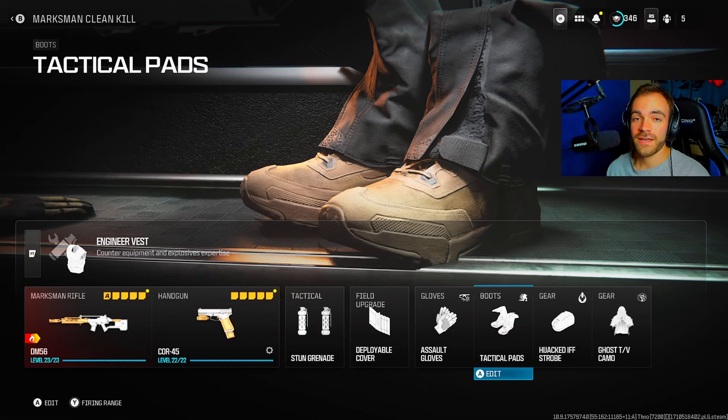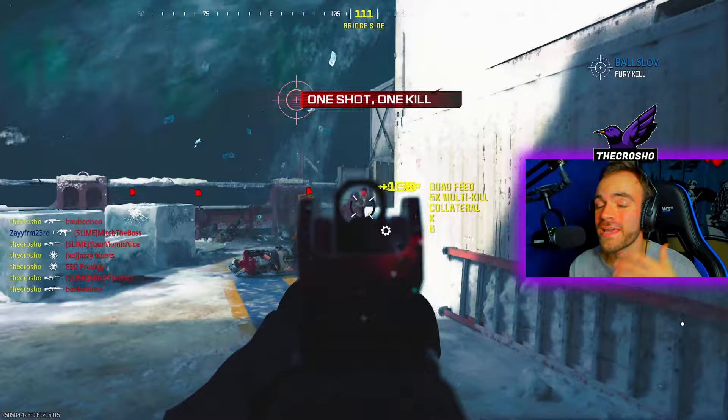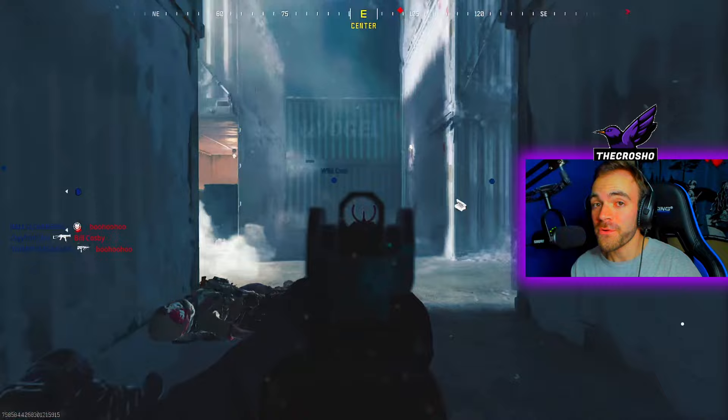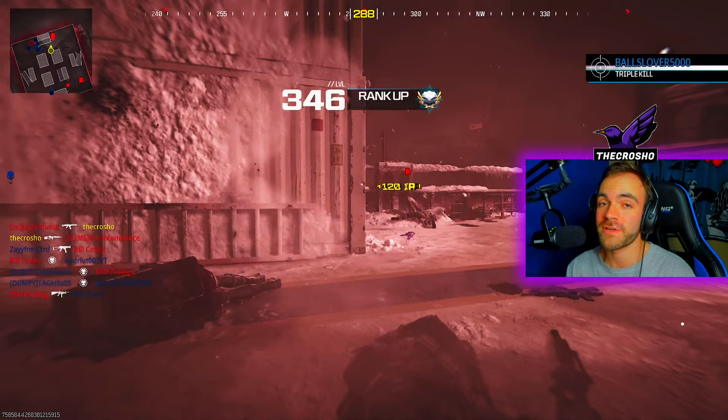Now for the easy part — what is a clean kill? A clean kill is simply killing an enemy before they can damage you. In hardcore this is perfect because you one-shot everyone, so every single kill will be a clean kill 99.9% of the time. Just go into hardcore small map and you will get this done so quickly. I don't recommend Team Deathmatch though — that's too quick. Play Kill Confirmed, Domination, or Hardpoint.